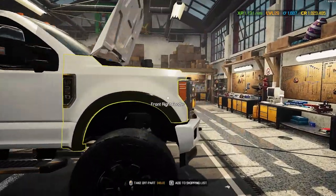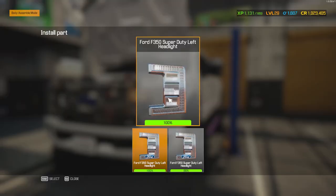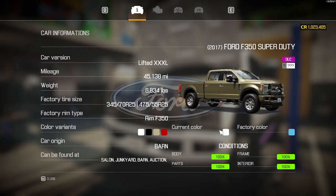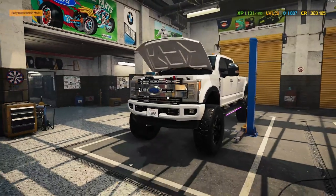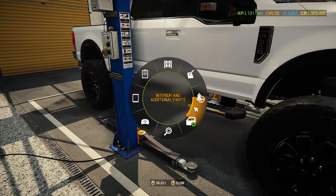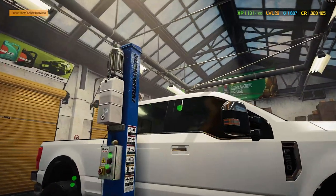Almost good to go — triple checking, double checking. Headlights, all right, last one. There we go — 100, 100, 100, awesome. So 153,000 profit, not bad. Did buy this one for a little bit of a markup since it was a barn find, but that's all right.